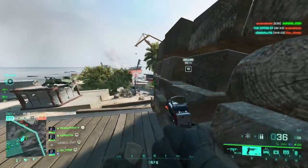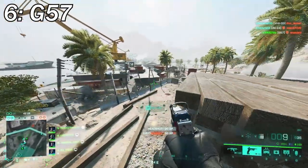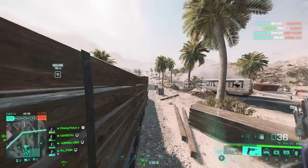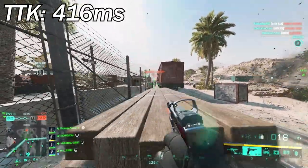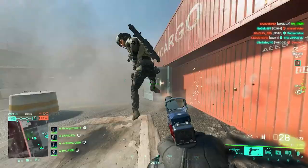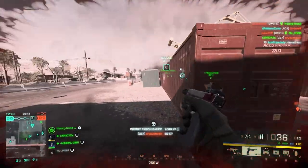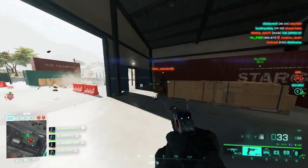At number 6, you might not like to hear this, but we've got the G57. Yes, one of the weapons that people consider top three is not even in the top five when it comes to TTK. This video is full of surprises and there's still more to come. The TTK for the G57 is 416 milliseconds, and that's the burst fire TTK. This weapon's superpower is exactly this — having the ability to go burst fire — and the firepower is perfect. It's just not the fastest killing secondary weapon out there.